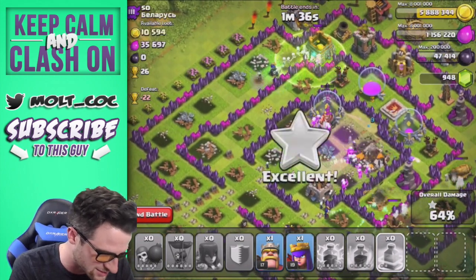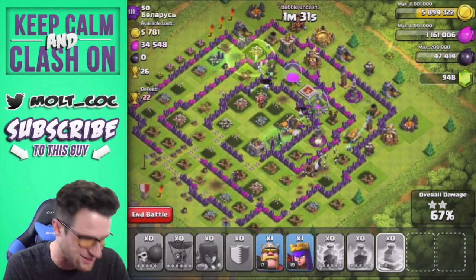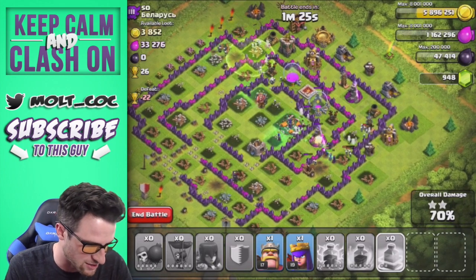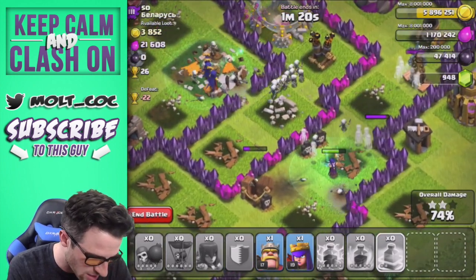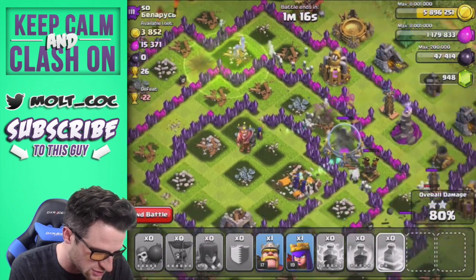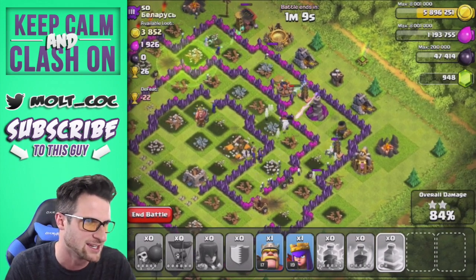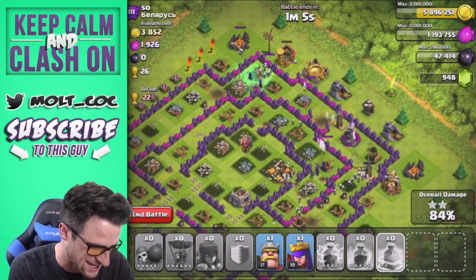We've got a bunch of skeletons in the middle of the base doing work. All our witches are doing great — two at the top, three in the middle, so many witches I don't even know what's going on anymore. We got all the dark elixir, which is why we attacked this base. Let's see if we can get a three-star. Look at all those skeletons go flying — hilarious! I definitely think we're going to get a three-star.